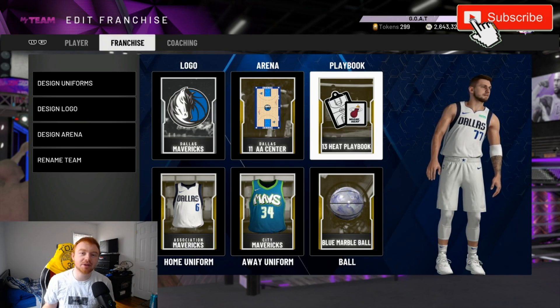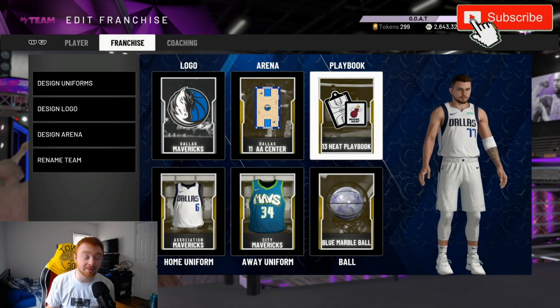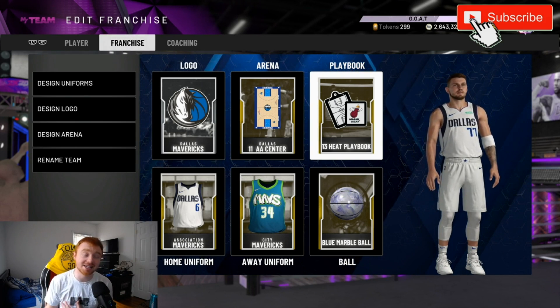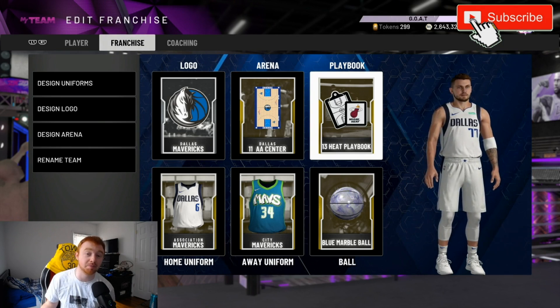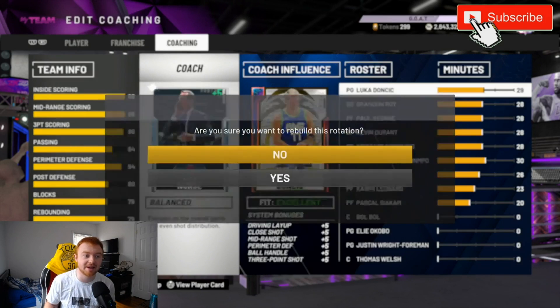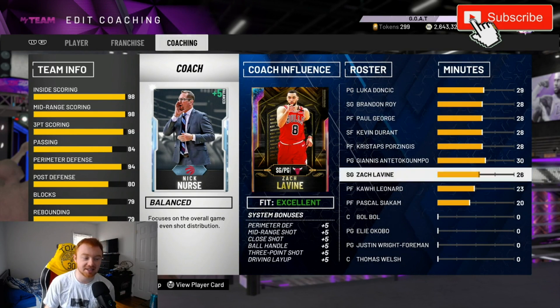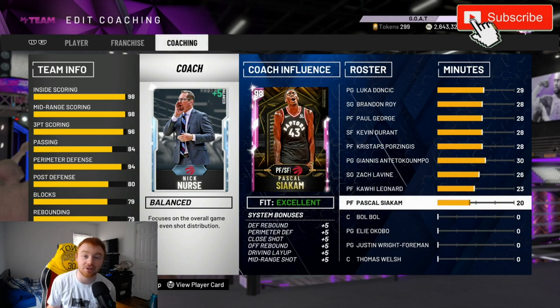As far as the playbook goes, I made a playbook tutorial video on the Miami Heat 13 playbook and the Hornets playbook. A lot of you ask which one I like more — 100% the Miami Heat playbook. I feel like the plays fit my style better. I'm also going to show you guys how to five-out without a playbook, so if you're into five-outing, I got you covered. For a coach, I use Nick Nurse — you can see what it boosts in different situations, so feel free to pause and check that out.